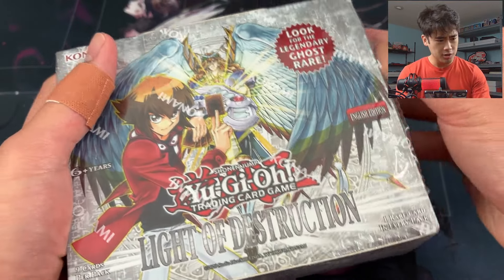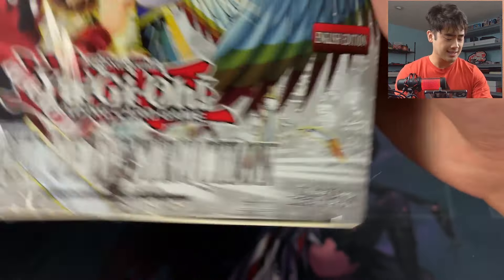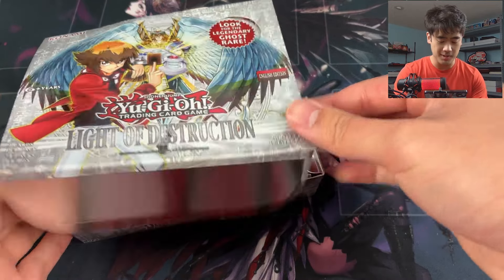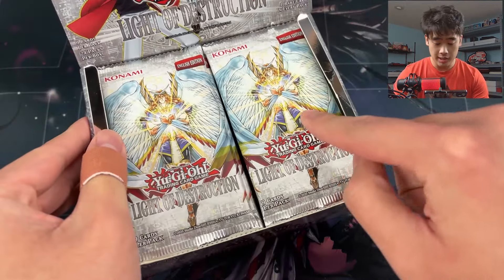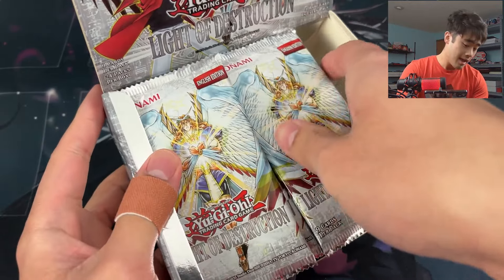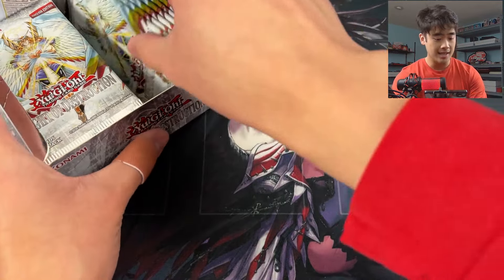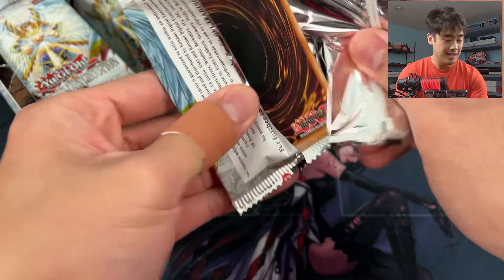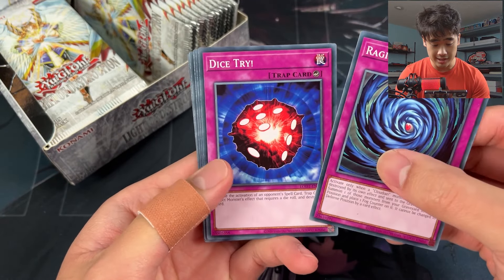There's a new archetype called Lightsworn - they send cards from your deck to the grave, and some of them get an extra effect like a special summon when sent that way. We're also trying to get Honest, because you can bait people into attacking your light monsters and then activate it from your hand to boost your monster's attack. That's kind of crazy - we haven't really had any cards like that yet.